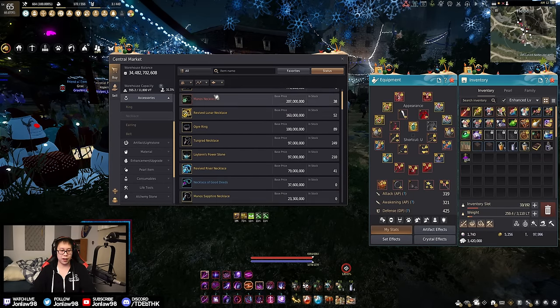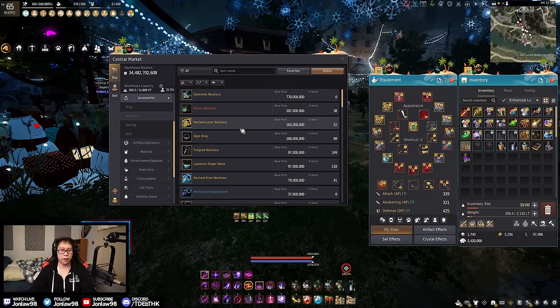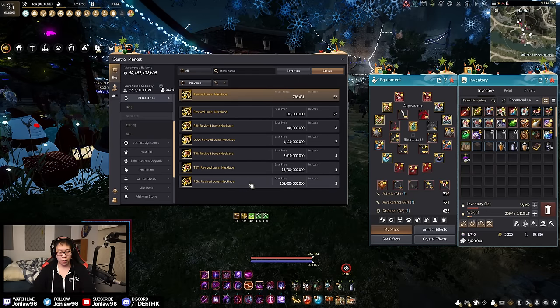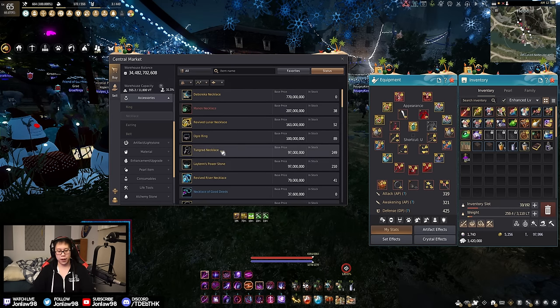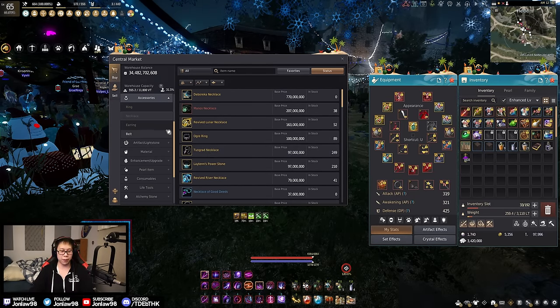Deboreca is the endgame necklace for full AP — it's very hard to get because no one sells them, so you'll have to enhance it yourself. There's also the Lunar Necklace, which is the accuracy equivalent. Right now it's on a hard decline because more players reaching endgame are pushing for Deboreca instead. Accuracy is slightly going down in demand, but it's not a bad buy either way. For the ring slot — Ogre, Layton, or Tungrad — get whichever is cheapest, and if they're all the same price, get the Tungrad for the Black Spirit bonus.